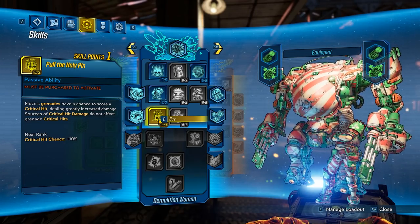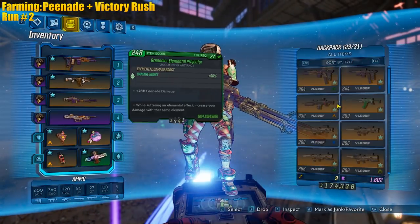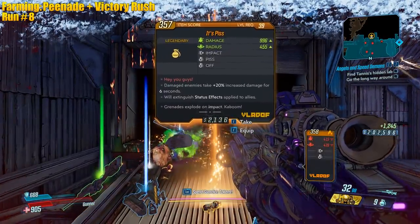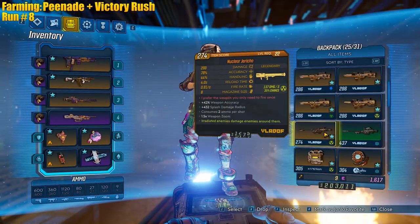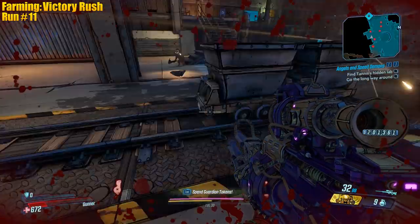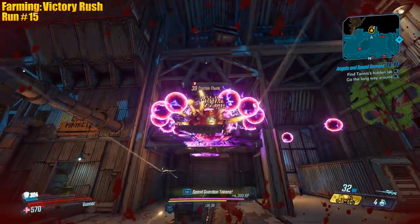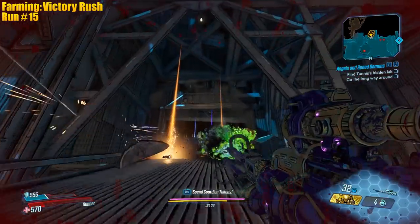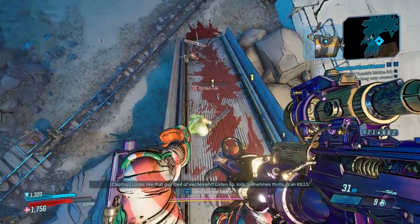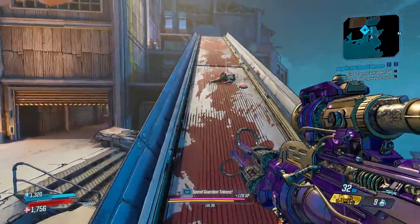Now we can go for Pull the Holy Pin. Snow drip, snow drip — finally! We got a snow drip, about time. That might be it — there it is, nice 39. I still want to get my Victory Rush too. They can drop the Fastball too — I forgot about that. Double drop — Fastball and Victory Rush! Icebreaker though, whatever, I'll take it. Jump kill, so many jumps.